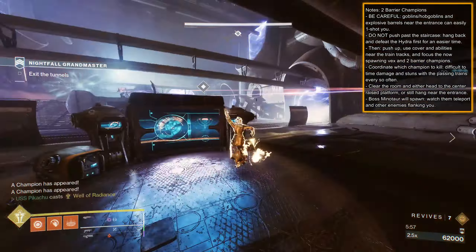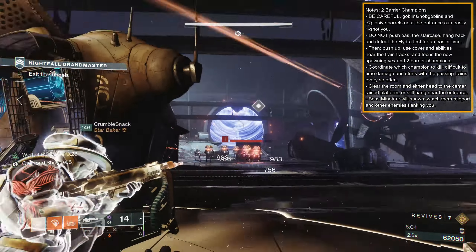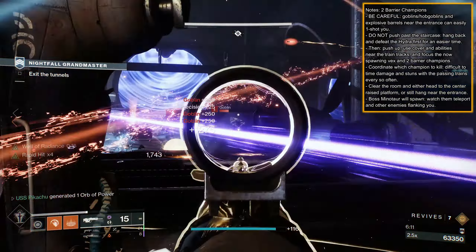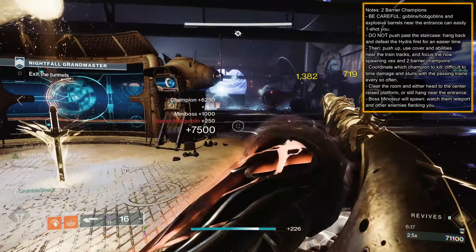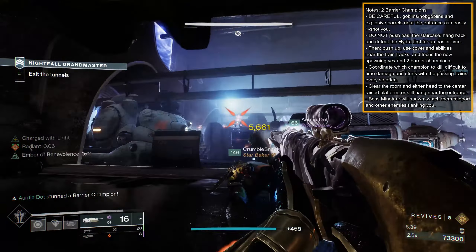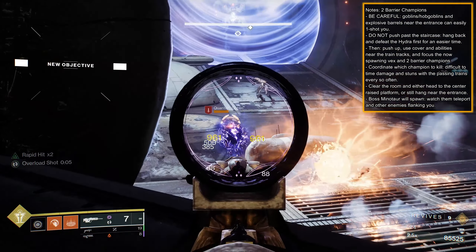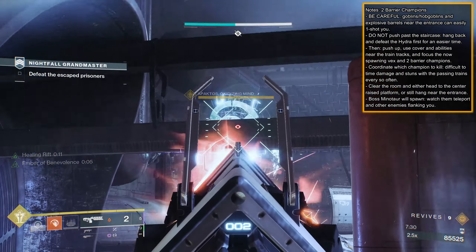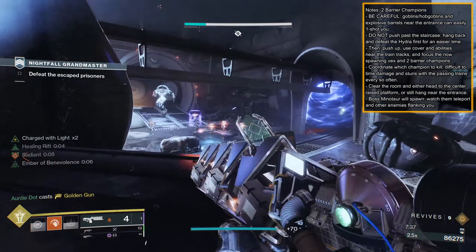Once the Hydra is defeated, push up as a group to cover and focus the spawning waves of Vex and two Barrier Champions. You'll have trains passing by every now and then, which will interfere with taking out the champions, so coordinate which one you focus first — my team starts with the one on the right — then fire and stun in between train spawns. Watch for encroaching Vex from the middle, then shift focus to the Barrier on the left. This is a great spot to post up with Wells, Wards, Rifts, and Tethers. Once the majority of normal and quantum Vex have been dealt with, the boss Minotaur will spawn. Focus the boss to have everything despawn quickly, or retreat back towards the tunnel for safety.